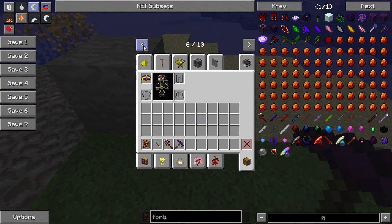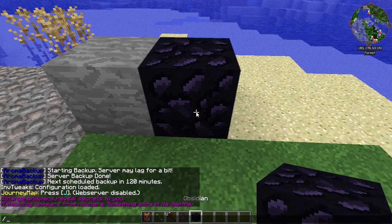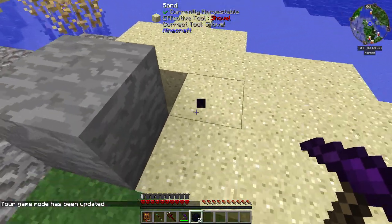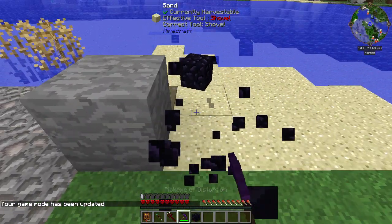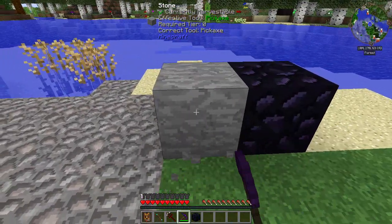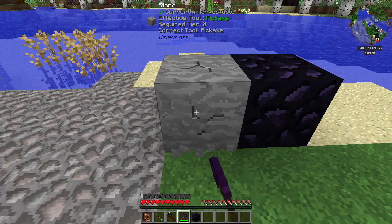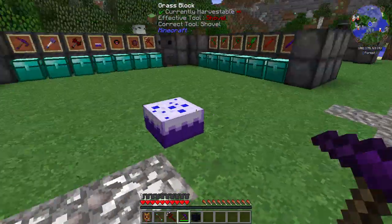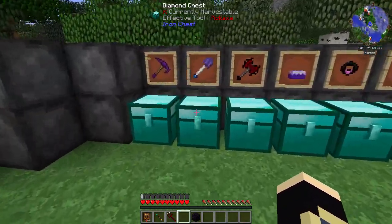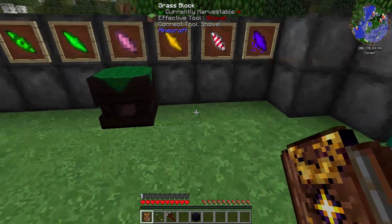Let me demonstrate with some obsidian - as you can see, it breaks super fast. It's a really good way to mine obsidian. However, stone that's normally easy to break with a pickaxe would actually be faster to mine with your hand using this pickaxe - that's the negative effect. It has its downside, but it's really good for getting obsidian and other harder materials.